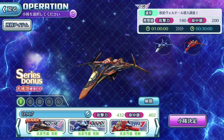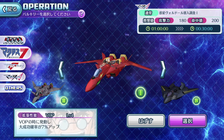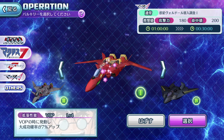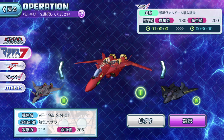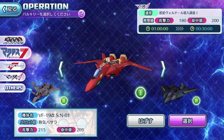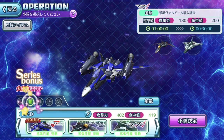The Macross 7 plane I went with is Basara's Fire Valk, which also has the skill sticker on top. Even though Basara's plane only gives a 7% boost for great success, any percentage is welcome.